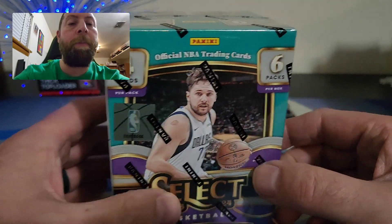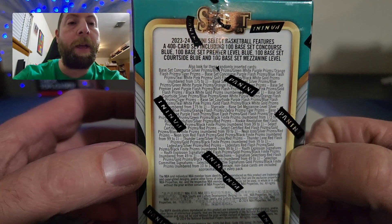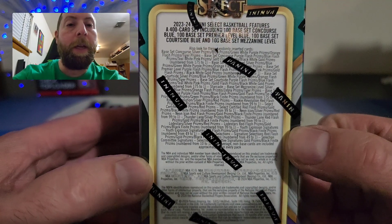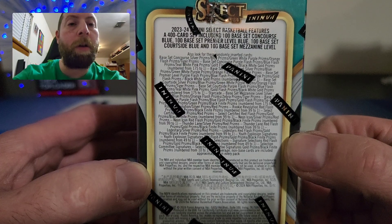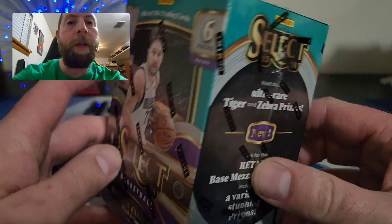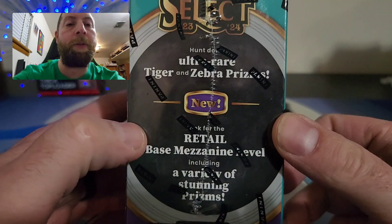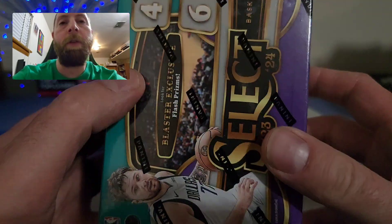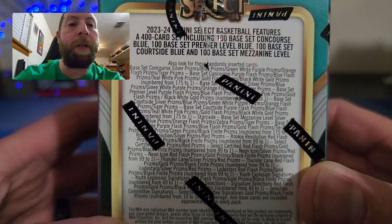The set has Concourse, Premiere, Mezzanine — which are usually numbered and nice hits — and Courtside. What we're mainly after are the ultra-rare tiger and zebra prints. Hopefully we can get a nice numbered card; an auto would be nice. Those tiger and zebra prints are super nice looking cards.